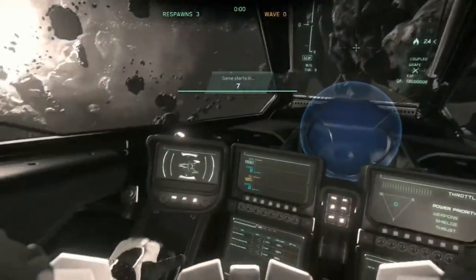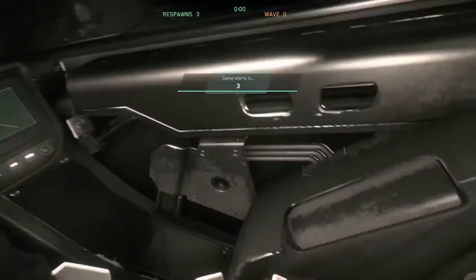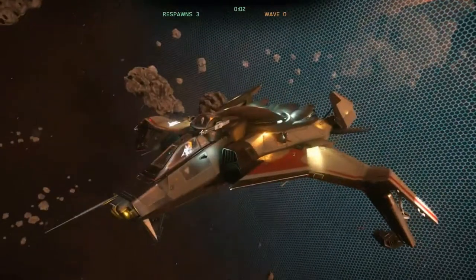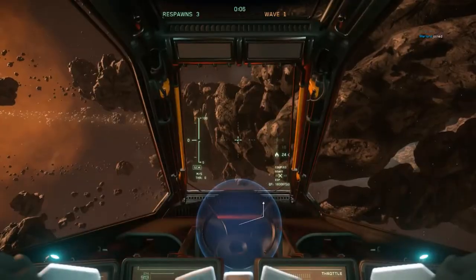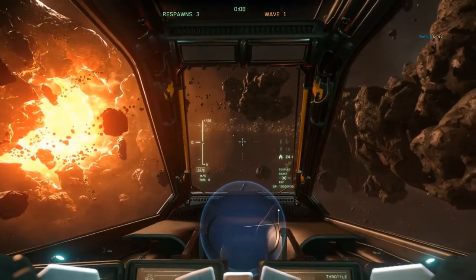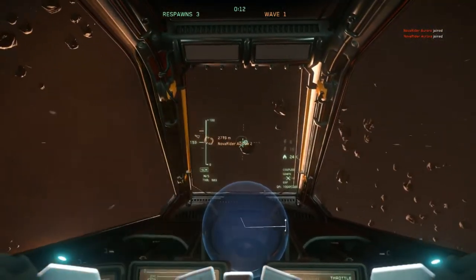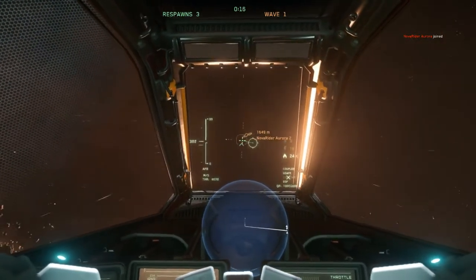Here we are in the Anvil Gladiator out in space. We have a nice little cockpit — let's look around and see what it looks like outside. There we go. Here we are, looking nice and taunting. Not the same claws as the Hornet, but with the same original colorations. Now let's go kill some hostiles and see how we hold up in combat.